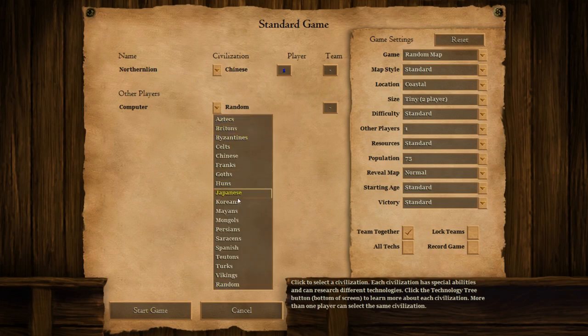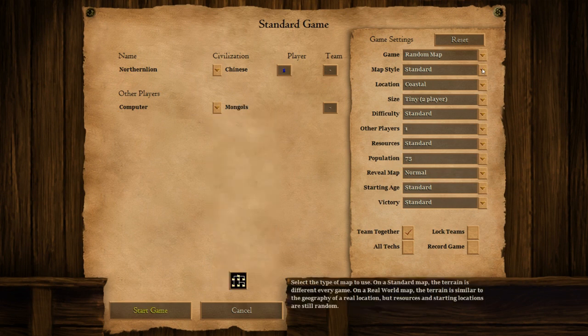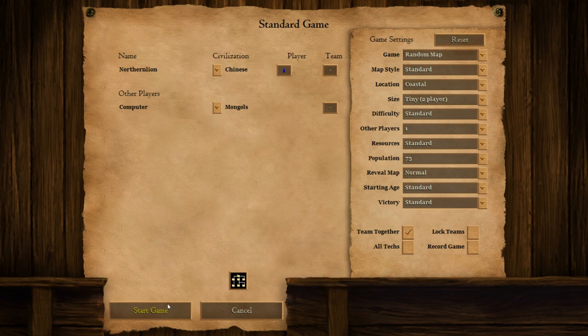Let's have the computer play. Why don't we do standard Chinese against Mongols, random map style, standard. Tiny two-player, difficulty standard. I'll probably lose against standard because I've done it before, but we'll see what happens as we start the game.